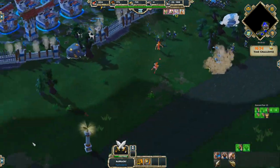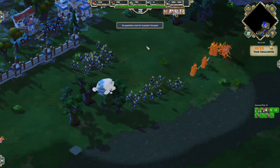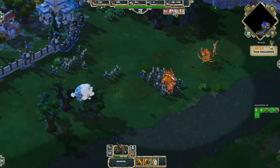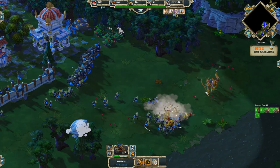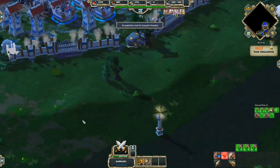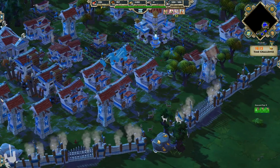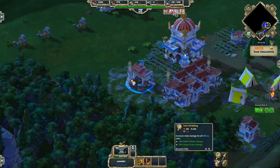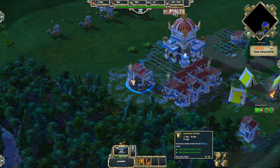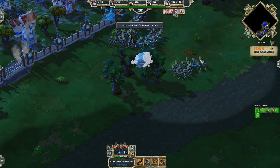First, projectiles. What are those? Imagine any ranged units — say Toxodes, Boneman, Ballistas, anything like that. When they attack, they fire something called a projectile, whether it's the arrow, whether it's the ballista bolt or whatever. They'll fire it and they do damage when the projectile hits its target. The arrows and the bolts and such, we'll call these projectiles.